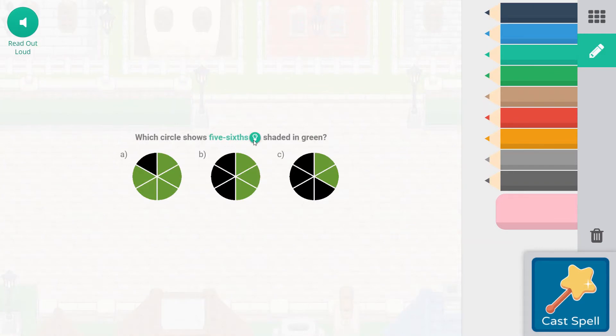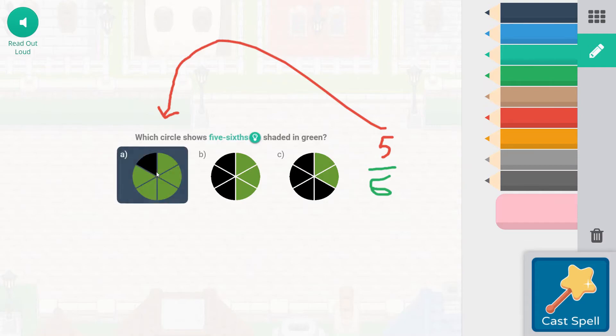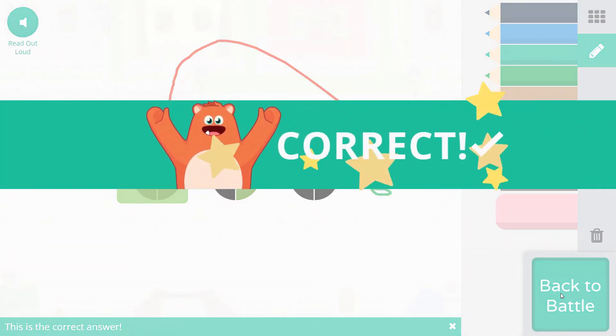Which circle shows five sixths shaded in green? Each of these is split into six equal parts. Remember, it has to be equal to be a fraction. You can count these circles — each of them are six sixths. Here we have two, here we have three, here we have one, two, three, four, five — so this would be five sixths for A. It's a visual representation of that fraction. We got it right.